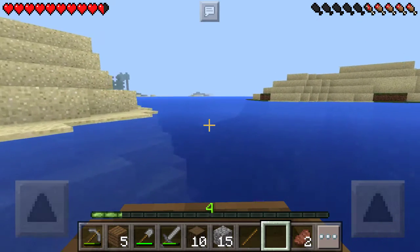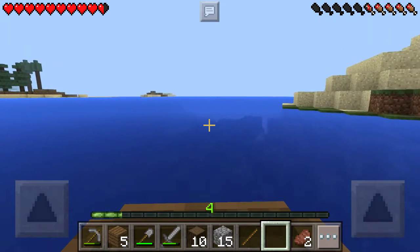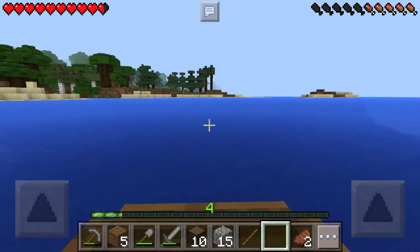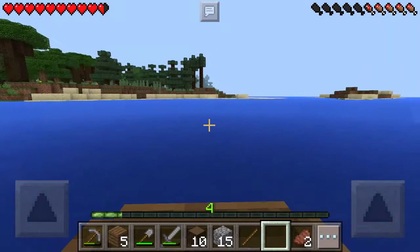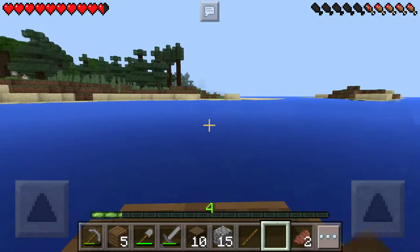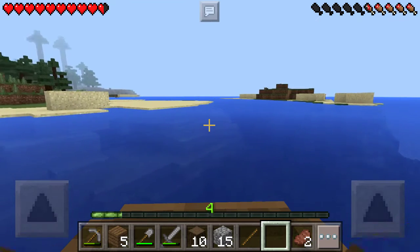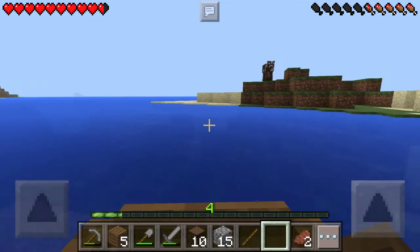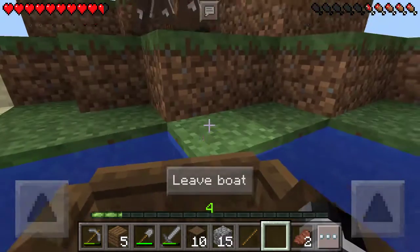The boats are really weird now. They're hard to control, kind of. They're not really all that hard compared to the old ones — I'm referring to the ones on Xbox 360 edition or also on PC, because those, I believe, were the first boats introduced in this game. But the controls, I think, would just take a little bit of getting used to.